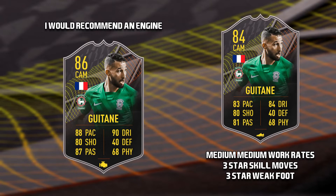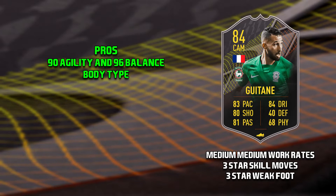So the first level 15 player is Rafiq Goutain. He has medium medium work rates, 3 star skill moves and 3 star weak foot. And if I was to take this card, I would recommend applying an engine chem style. The pros of this card are his 90 agility and 96 balance, and also his body type. He has the short and lean body type, and it all fits nicely as he's 5 foot 7, with high agility and balance.